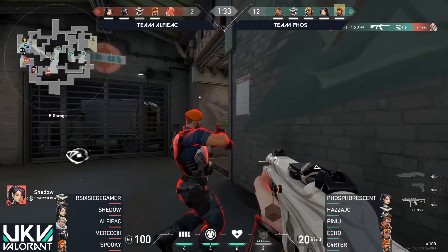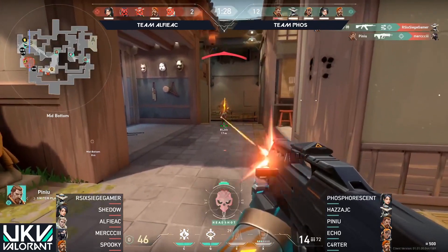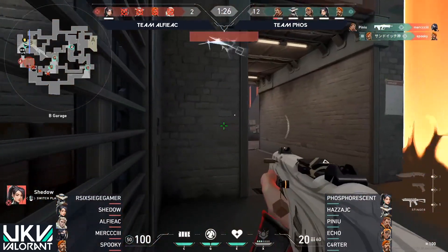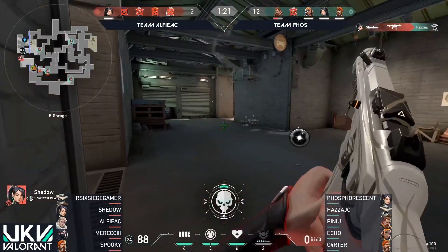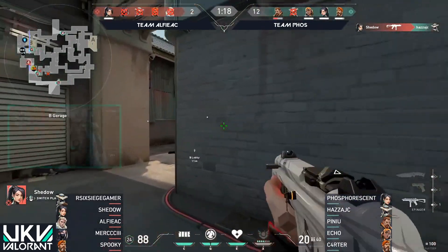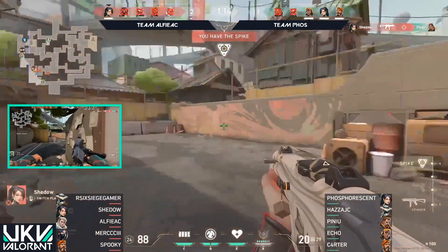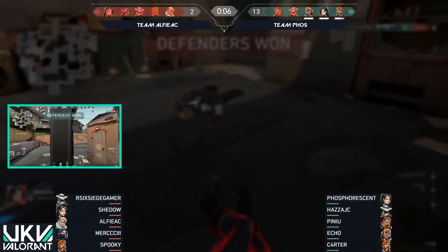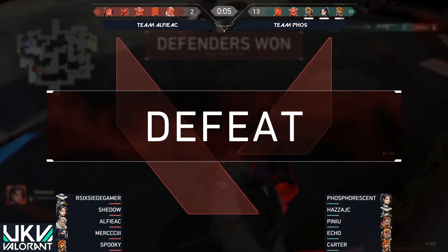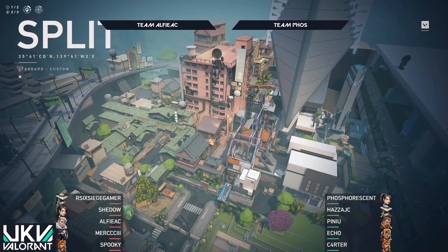That is the opening pick from Carter — the second one to his name — as he almost single-handedly cleans up towards mid. There's another one as well with the orbital strike. So this is going to be all she wrote, unfortunately, unless Shadow is able to pull off a pretty insane clutch. He gets blinded for just a moment, swings back around, lands a couple of shots onto Carter. But Carter with the 4K secures the game for Team Phosphorescent. Just brilliant stuff from that side — there's not much more that can be said.